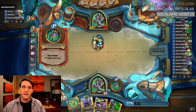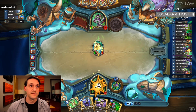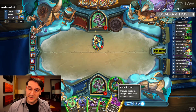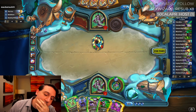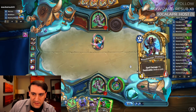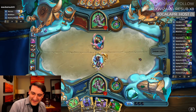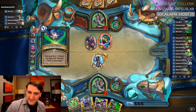Let me make sure this is active. Aldrachi Warblades clears that. Silence an enemy minion, draw a card. Honestly, I don't think there are that many great targets. I'll draw — Warblades would have been fine, but we got the card draw out of this. And now we want to use Aldrachi Warblades on that.